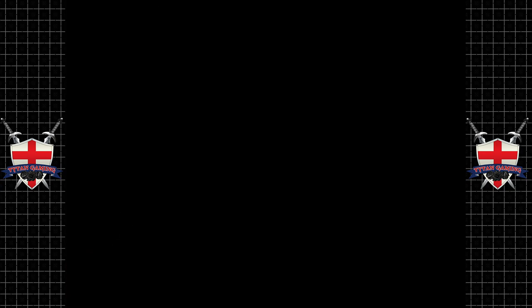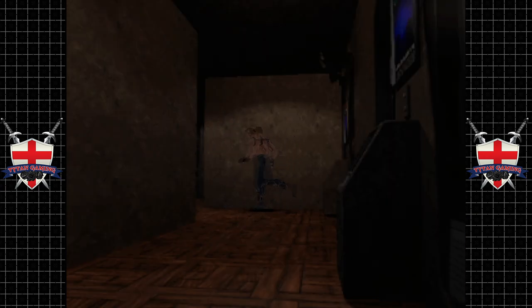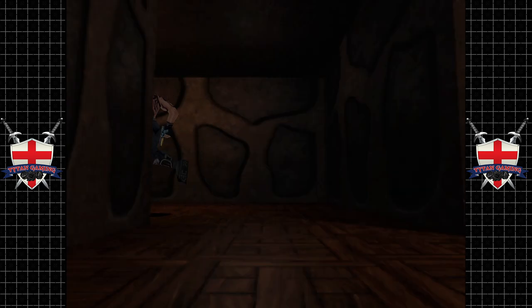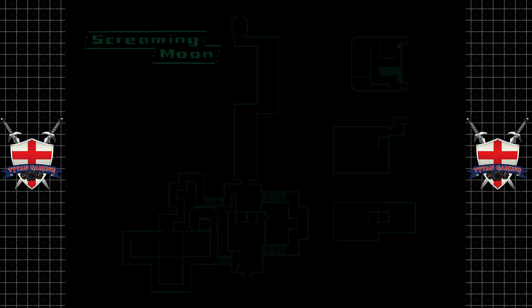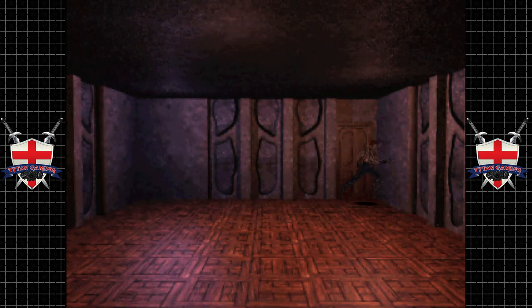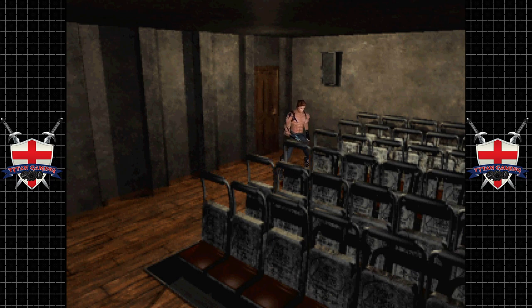It can only be opened from one side so we've got to go all the way around - the game likes wasting the player's time. I'm running out of ale - my fridge is actually in a shed in my courtyard, it's really far away. Looking at the map - it looks like there's more doors in this room than there actually are. We're on max health at least, so that's cool.